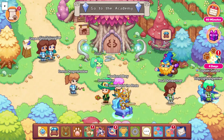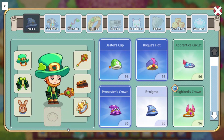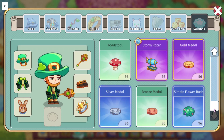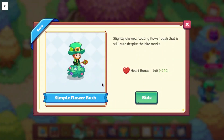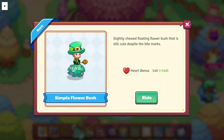First off, we got our armor for this Springfest added into the game. It's not obtainable yet, but you can get it with hacks. The first one we have is the Simple Flower Bush, which is right here. It looks pretty similar to our current flower bush, just a little bluer and with different colored flowers. It has a heart bonus of 140, which I think is probably the highest stat for a mount, so I think that's kind of decent.